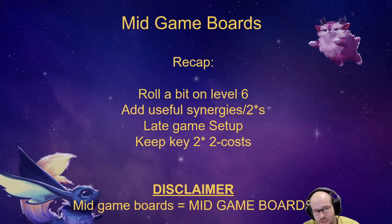Mid-game boards are just your mid-game boards. Yes, keep some of your two-star two-costs and maybe two-star three-costs if you can, but these are just your mid-game boards. If you have a Chemtech board with a two-star Tryndamere carry, you can either go for three-star Tryndamere — we'll discuss that in the next video — or pivot those items onto an Irelia, Sivir, or Draven later. Mid-game is just the mid-game. If you spent 10-20 gold rolling, it doesn't matter — you can scrap the whole board and go for a stronger board next stage.